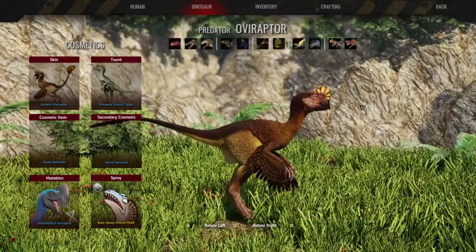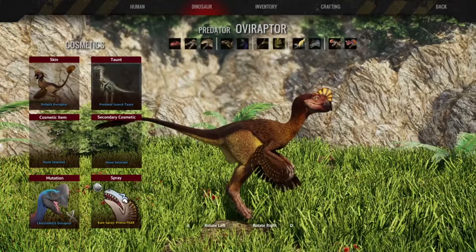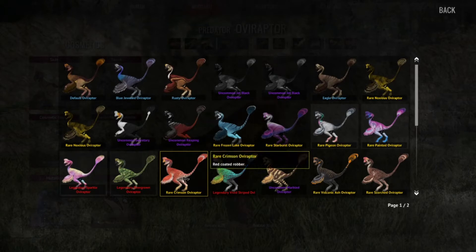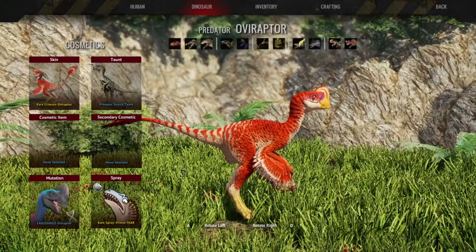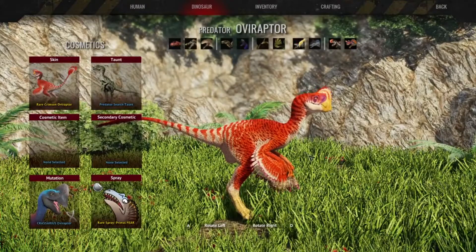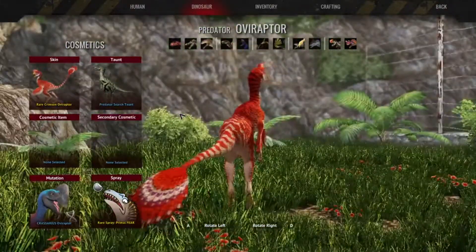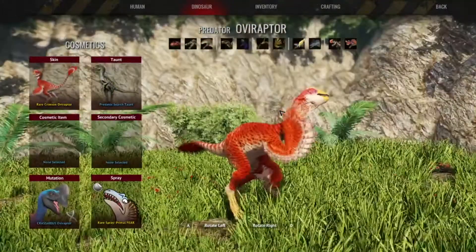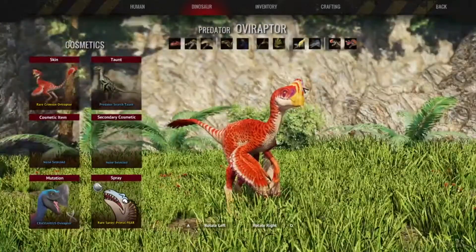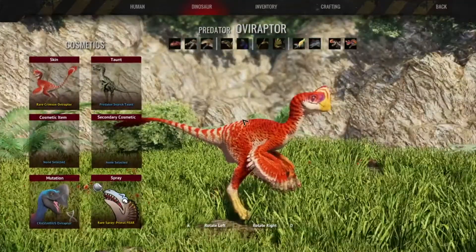Moving on. The Ovi Raptor got a whole bunch of skins — no mutations, but many, many skins. First up, we have the Rare Crimson Ovi Raptor — a red-coated robber. Honestly, this skin, I love it so much. It's just something about it that really, really fits the Ovi Raptor. I love the crest — the little purple splotch around the nostril, and the little blue spots on the crest. Gorgeous. Absolutely gorgeous.